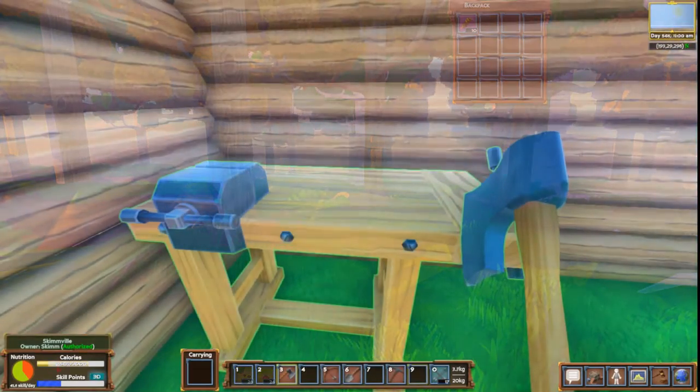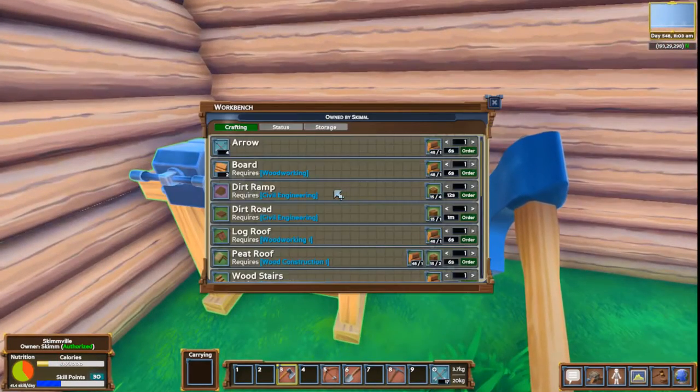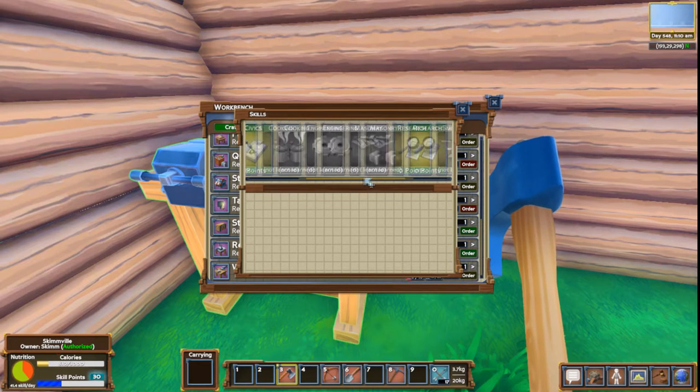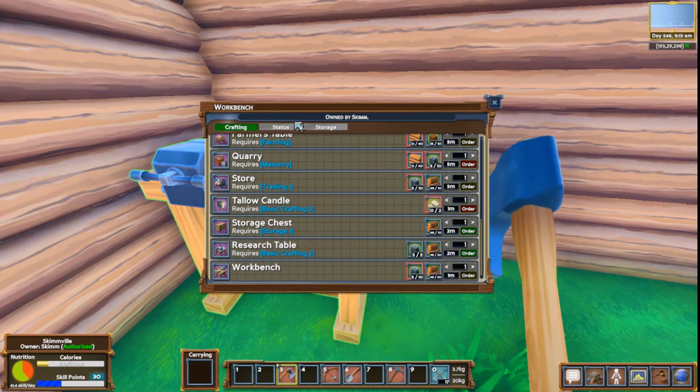Hello everybody, and welcome back to another Eco gameplay video. Today we're going to be doing something a little bit new — we haven't had to do this yet, so I wanted you guys to be able to see it happen. We're going to be researching the research table. After a nice logout we have a ton of skill points, and I need basic crafting 2 in order to do the research table.